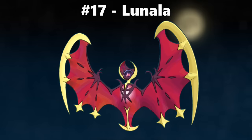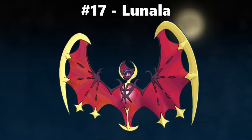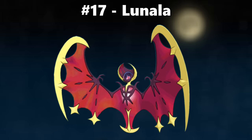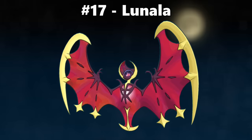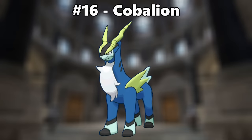Number 17 is Lunala. Shiny Lunala looks like it flew straight out of hell, which is awesome. The ominous crimson glow just looks so amazing. Number 16 is Cobalion. Another royal blue shiny with some nice lime green accents — it's really dope.